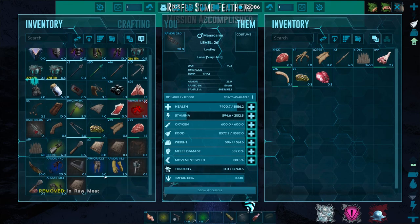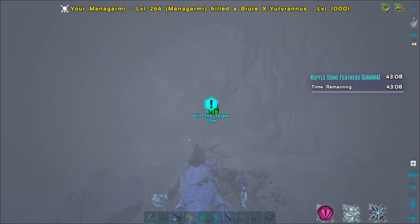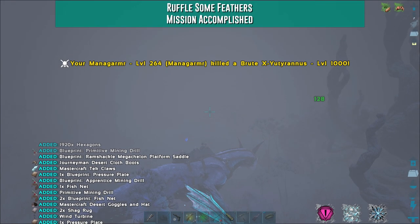I also got several drills from Dodo Ball when Genesis first launched, but I believe the drops were drastically changed from there and after many more games I've never gotten another drill, so I'd stick with the Ruffle Some Feathers mission.